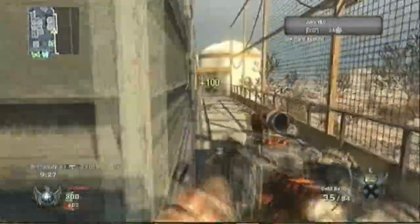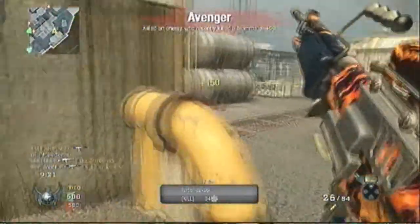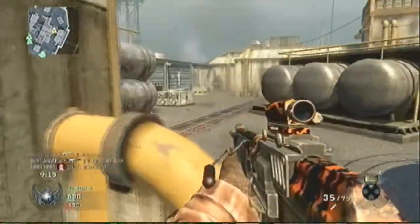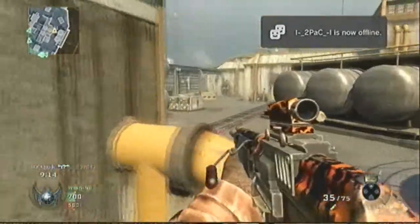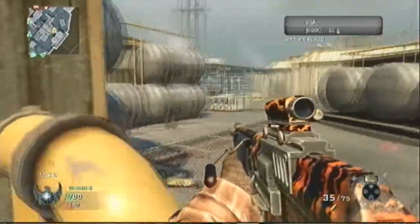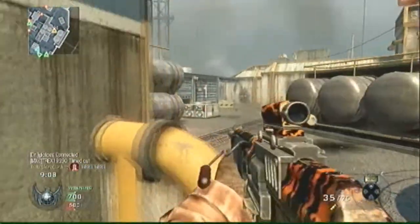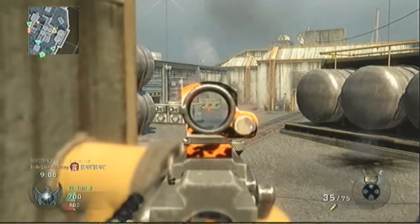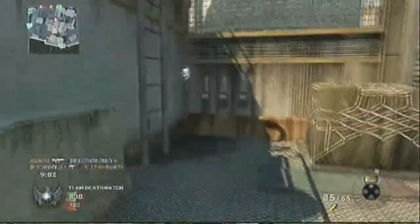The enemy spawns behind you every 24 seconds of the game. They did a good job of eliminating spawn camping in Team Deathmatch by consistently switching spawns back and forth, especially on this map. They'll spawn right where I'm looking, and then they'll spawn right behind me, back and forth — especially if your team's doing good, because you'll push into their spawn, they'll start spawning behind you.